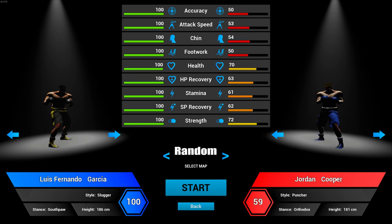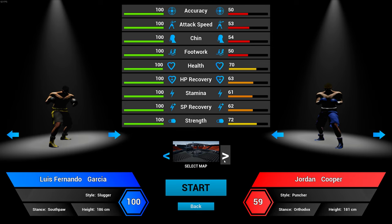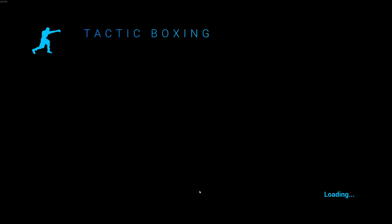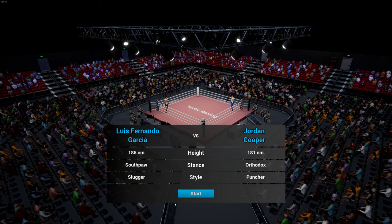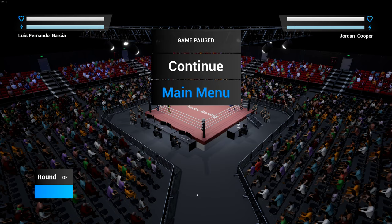Luis Fernando Garcia. We don't want to pick a good fighter on the other side, do we? Let's see who we got — let's just pick someone who's not great so we can play the game, show you how it works, and make me look good. So we'll go with this Jordan Cooper guy. You can see the stats above how they compare — he is obviously very good. And we're going to click on a random map. There's a couple of maps — three at the moment. So we click Start. And like I say, it's basic, but the more I played it, the more I thought how good it was. It's the fun factor.